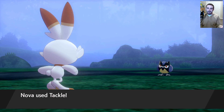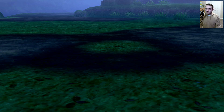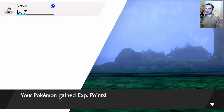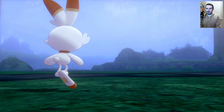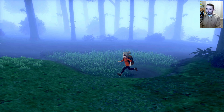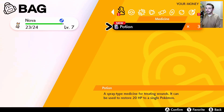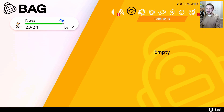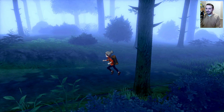I'll talk to Hop again and he'll heal up my Scorbunny. It's too bad I don't have Poké Balls — I'd totally try to catch these guys. Let me check the bag. I've got a Potion, no Poké Balls. Cool, I don't need any such things anyway.